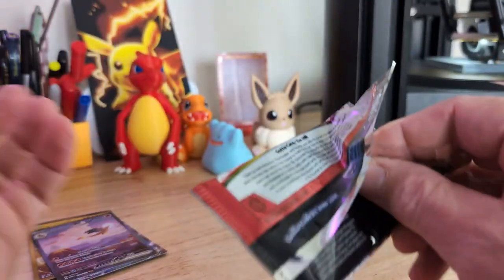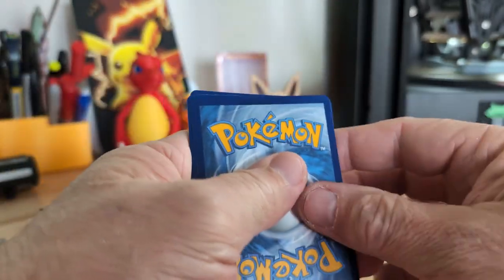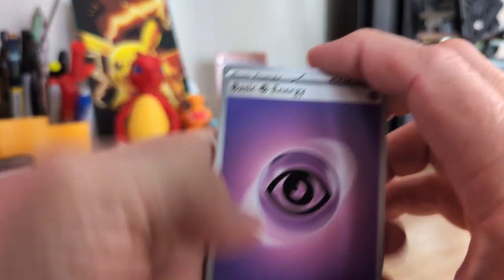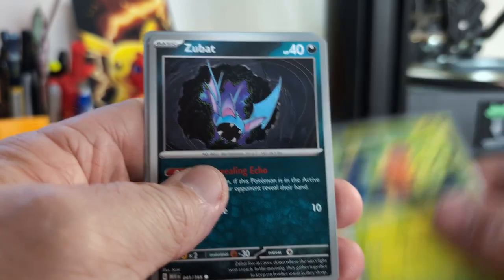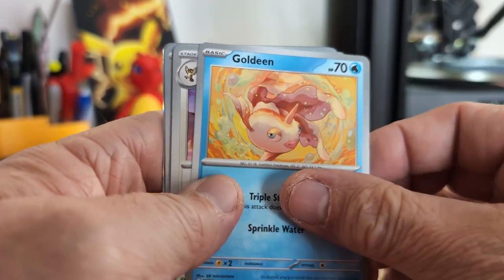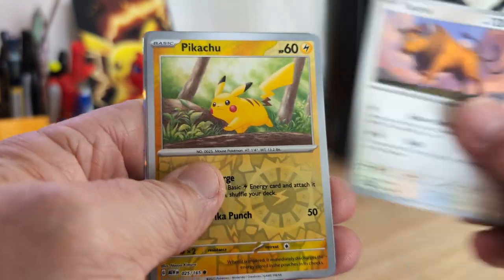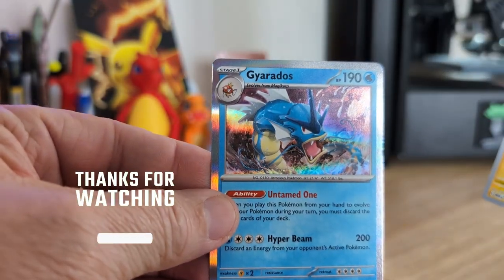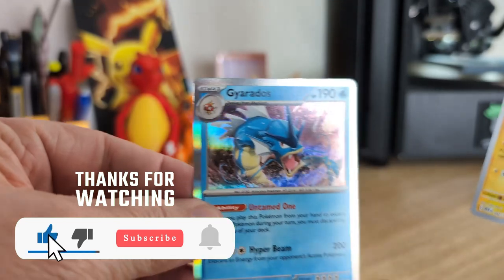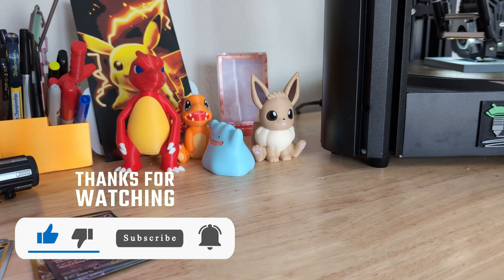Well, we've got one more pack — might as well open it. The Dome Fossil, Zubat, Goldeen, Pidgeot, Turtwig, a reverse Pikachu, a reverse Magneton... and Gyarados! Very good pull for me. Thanks for watching.